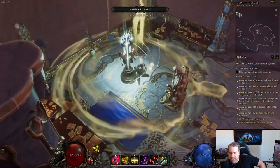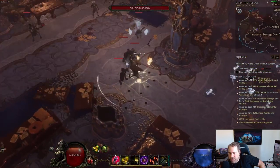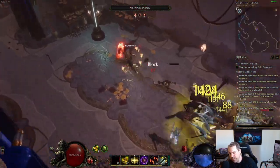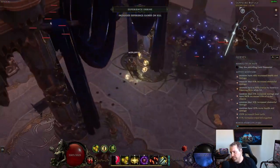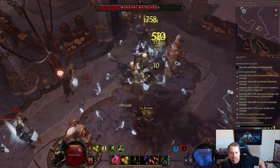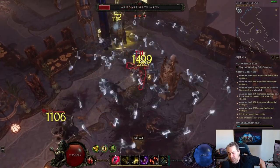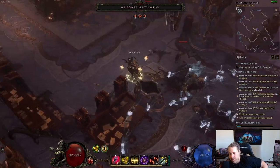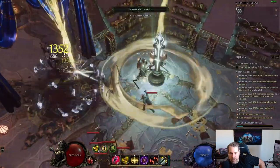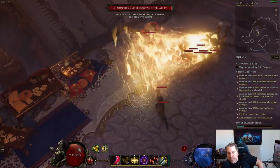It is pretty new-player friendly as far as gearing goes. If you have a Bleeding Heart it is actually a very good league starter — the Bleeding Heart is really the only thing that keeps you from pushing in the mid game. Without it you won't have the blessing for leech, so your sustain will be really bad. But if you can get a Bleeding Heart early in the campaign, which are common early drops, you can absolutely play this into the endgame.